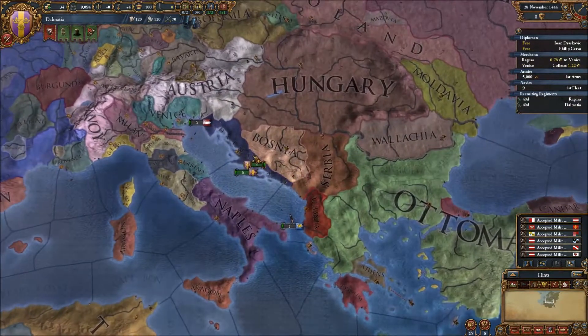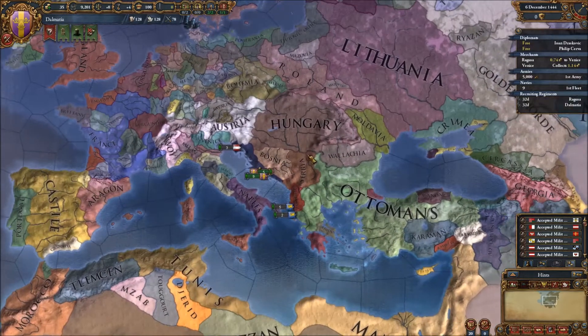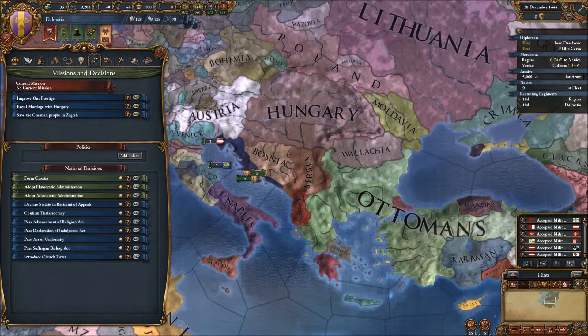I'm going to leave my army maintenance all the way up for now, because we want to go to war against Bosnia from the get-go. I think I could crush them — take a couple of provinces and then maybe turn them into a vassal and diplomatically annex them later. That's the plan at least. No mission has been selected yet.